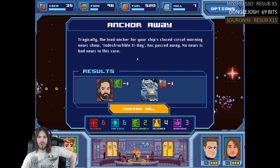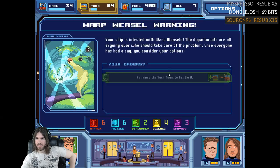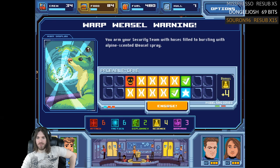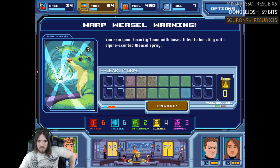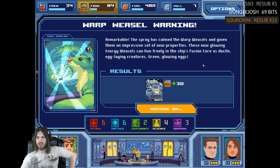Tragically, the lead anchor of the ship's closed-circuit morning news show Indestructible Two Day has passed away — no news is bad news. Your ship is infested with more warp weasels. Use a prototype weasel spray — you arm the security team with hoses filled with alpine-scented weasel spray. Remarkable — the spray has calmed the warp weasels and given them new properties. These glowing energy weasels can now live freely in the ship's fusion core as docile egg-laying creatures. Green glowing eggs — I'm told they taste great with ham.